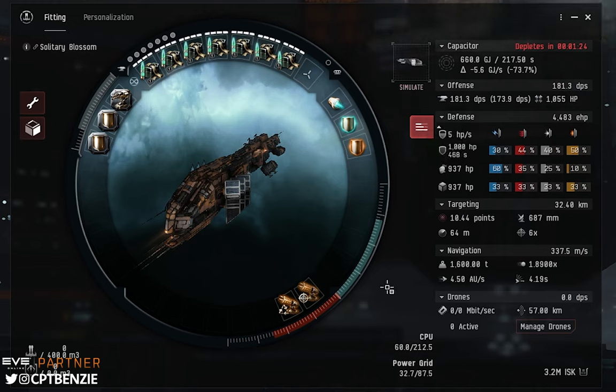This fit will quite comfortably run every single mission the Sisters of Eve epic arc can throw at you, with the exception of Dagon. When it comes to Dagon, swap off the long range turrets — out goes the artillery, rail guns, and beam lasers — and instead fit pulse lasers or ion blasters for the Cormorant and Catalyst, or autocannons for the Thrasher, and that should see you through.